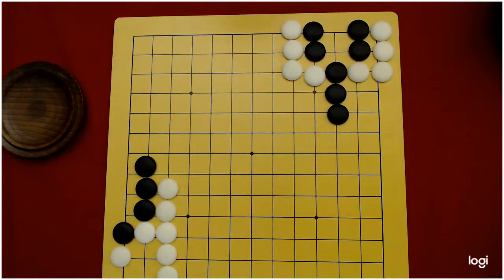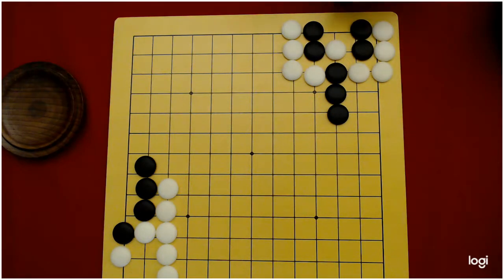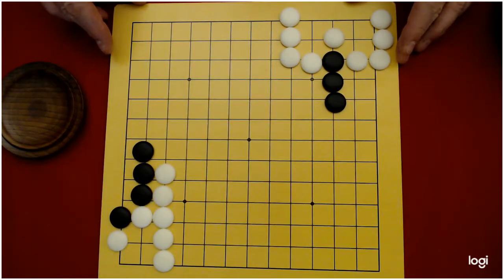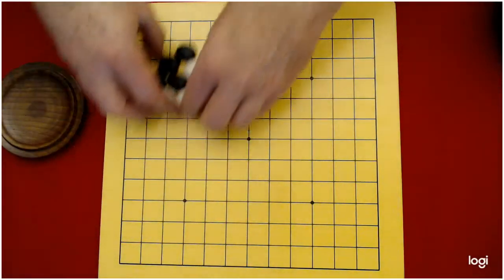Now let's look at this one up here. Black would love to play here and make an eye for their group, but notice if white gets to play there first — ouch — they put these two stones in atari and these two stones in atari. If black captures, that doesn't help black, because white can just come back here and capture all those five black stones. That's a throw-in. White throws a stone in as a sacrifice and when black captures, the trap snaps back on them and white would capture all those stones. Those are easier to see on the edge of the board or in the corner than in the center.